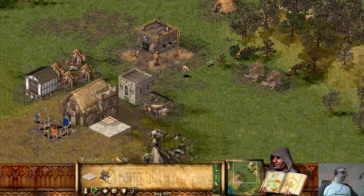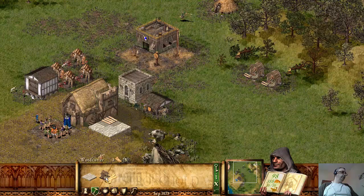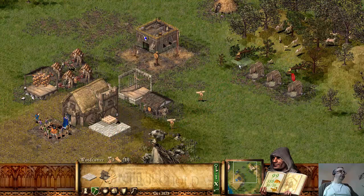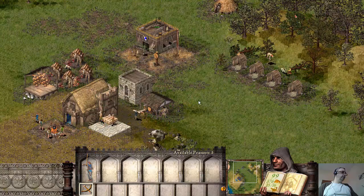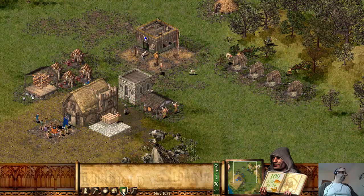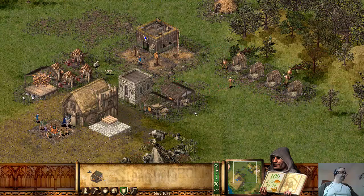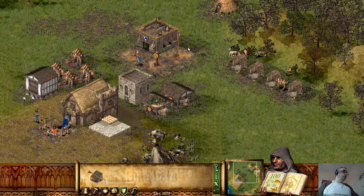Now to help speed things up, I really need to get more woodcutters. But I don't even have enough wood for that yet. There we go — so I can get another woodcutter over here. Let's get two more of them. Get another bowman. And we've got enough to get a second Fletcher, so that's two guys now producing bows for us.